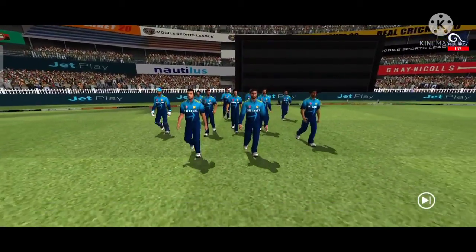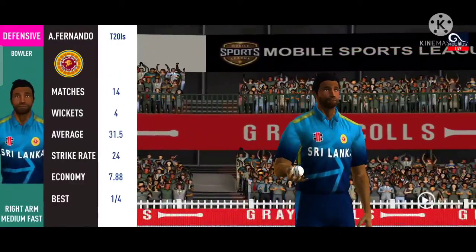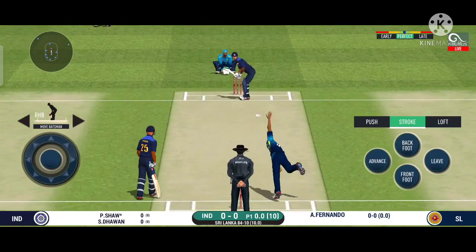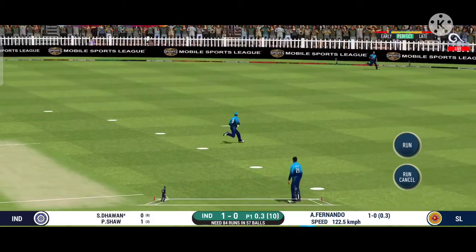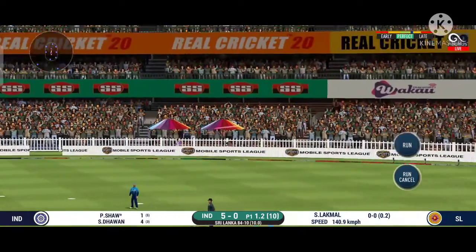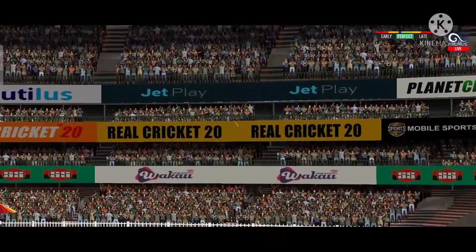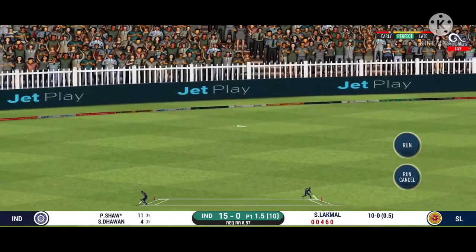The umpires lead the fielding team out followed by the two batsmen set to open. Keeping wickets in hand would be vital — the game is set up well. Pace bowler into the attack. He bowls to the crease. Splendid shot and he flies to the ball. That is in the air and in the gap. He read the length perfectly — that is a fine shot.